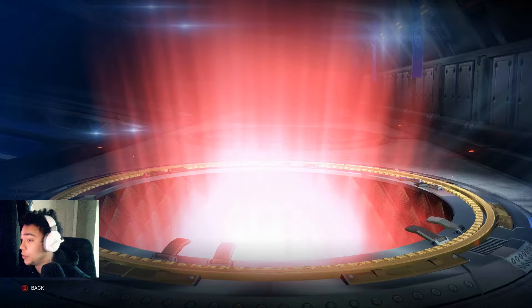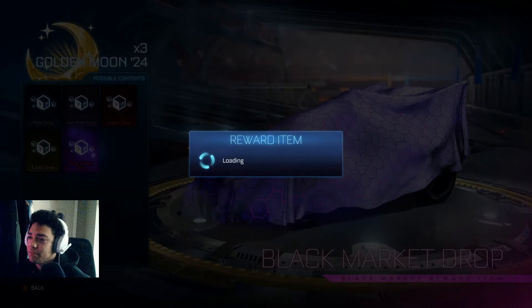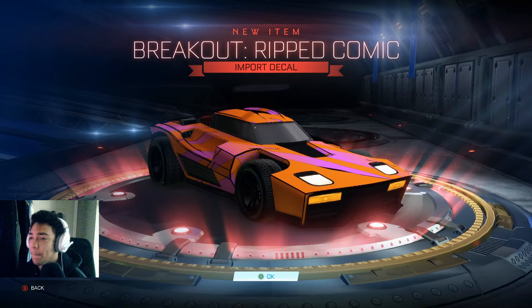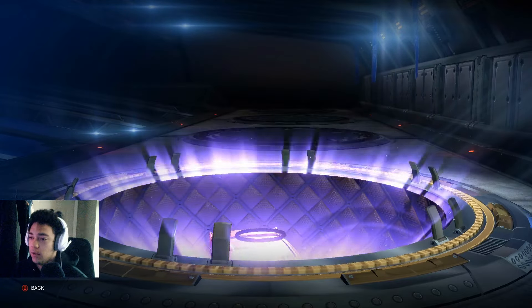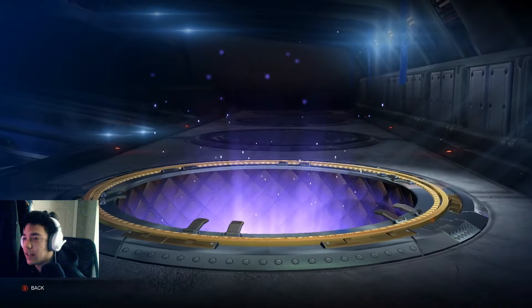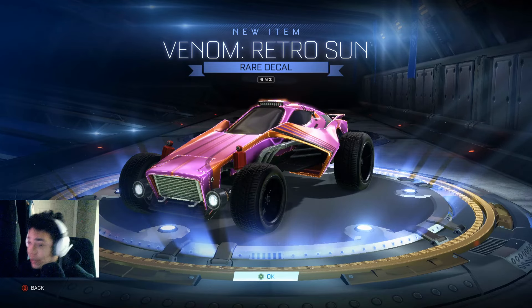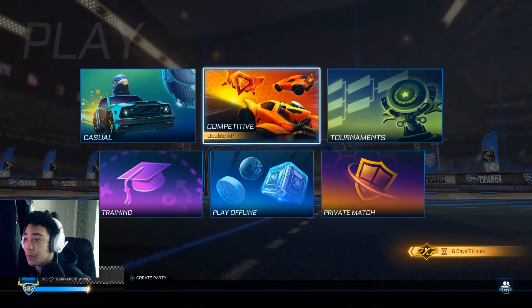Golden moons - same thing, we can get anything except uncommons, 50/50 chance of being painted. Let's hope for some good wheels and boosts. Ooh, pink Fennecs! With the right preset they could look good, but I'm mainly sticking to my OEMs and Zombas. Another import though - ripped comic decal. I've never used the breakout so I don't know why this game thinks I want breakout stuff. Lightspeed trail - pretty clean, especially with ion boost. At least it's painted. That is all of our reward items.